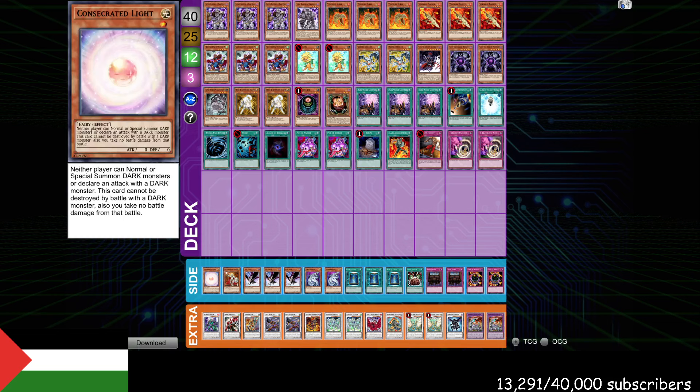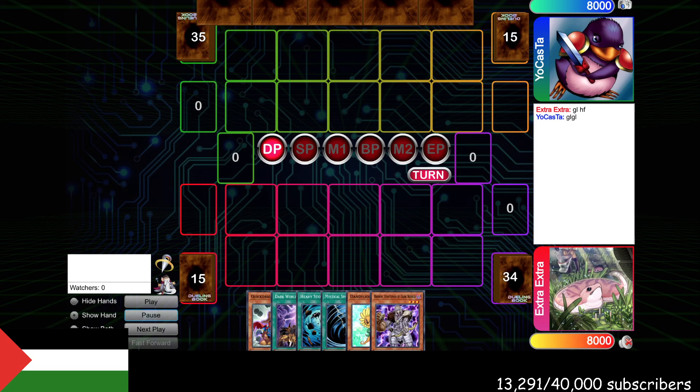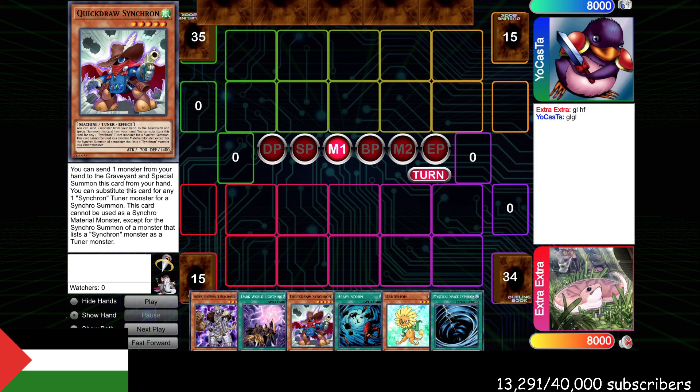I win the Rock Paper Scissors and we get to go first. You can see in the opening hand here, it's a pretty solid opening hand — we have Quick Draw Dandy, so you really can't complain about that, and then we have Brow. The thing about Dark Worlds in this deck is they don't work with Quick Draw. Quick Draw says you can send one monster, and in Yu-Gi-Oh, sending is different from discarding. They're just two different words that mean different things but they do the same thing functionally. So if we pitch Brow to Quick Draw, it won't activate Brow.